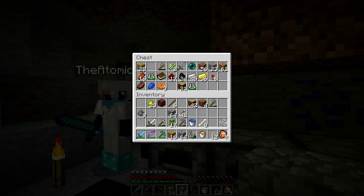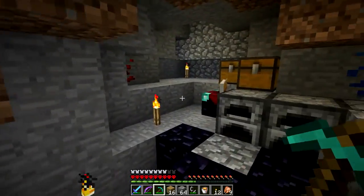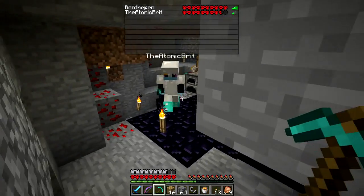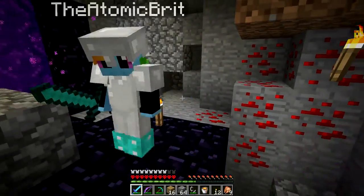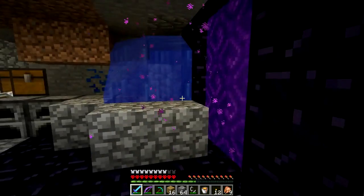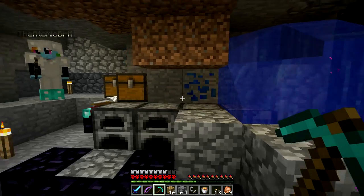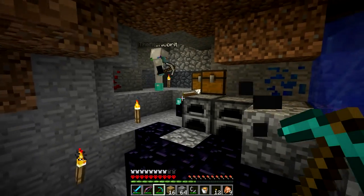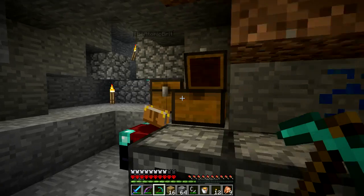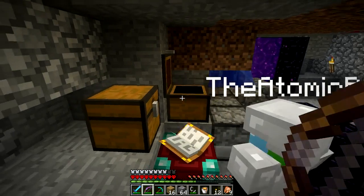I need cobblestone — as much as I can get. For the mineshaft, I wouldn't dig straight tunnels — that seems slightly cheap. It's probably best to dig staircases down in a lot of different directions. If you're digging tunnels, do it around level 20 so you're not at diamond level. I have two stacks of cobble — that's not enough at all.